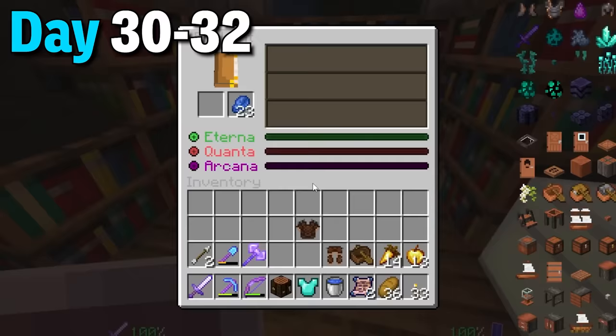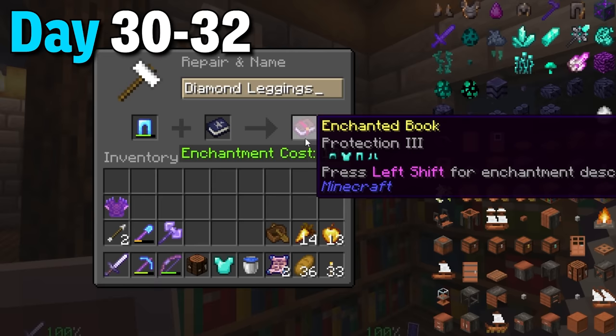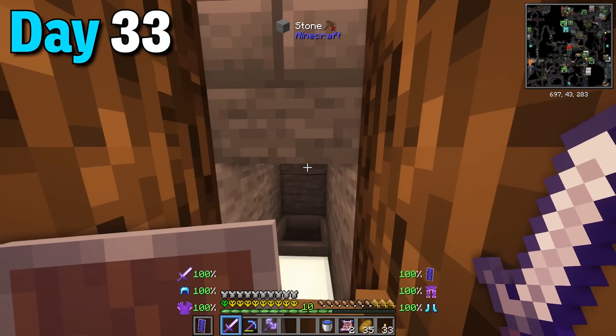To end these days I had enough levels to enchant the dragon scale armor - the chestplate had protection 3 and projectile protection 4, and the leggings had protection 4 and fire protection 4. I used one mending book for the leggings and then scrapped my diamond leggings to put that book on the chestplate as well. I wanted to scrap my iron chestplate so I made more tomes and went down to the spawner to get more XP, spending a good while grinding the mobs out.